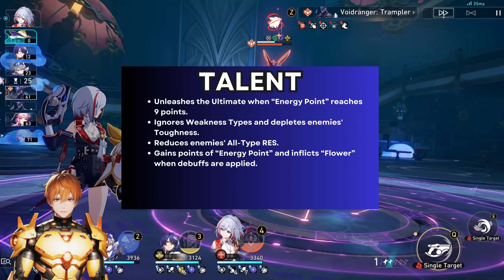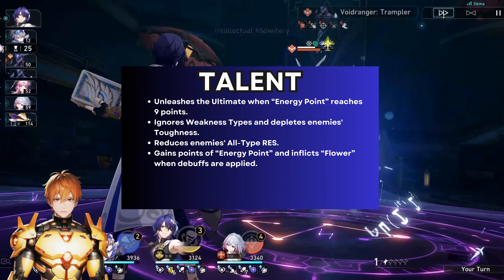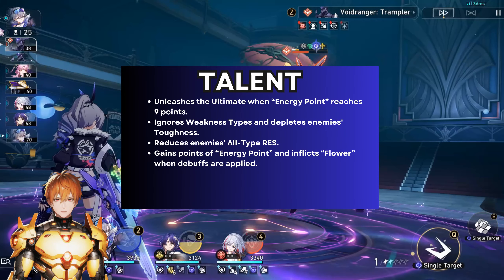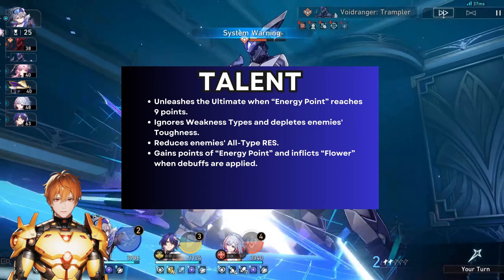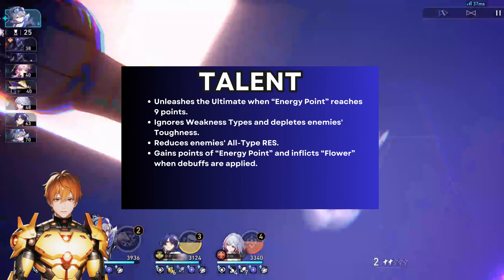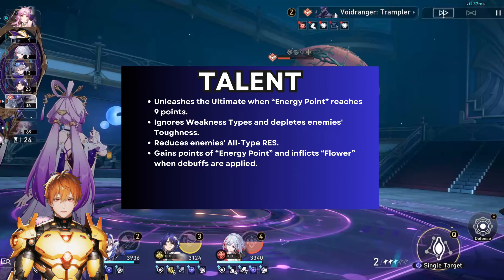So where does she actually have a debuff as a Nihility unit? It also comes from her talent. Whenever she uses the ultimate, she will deplete toughness of enemies regardless of weakness type and also debuff the enemy with an all-type resistance reduction until the end of the entire ultimate.